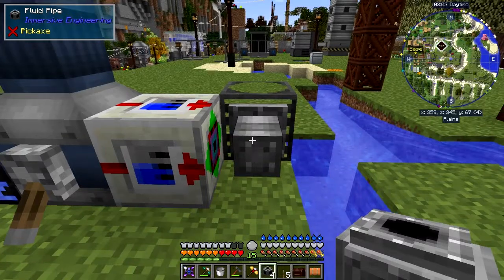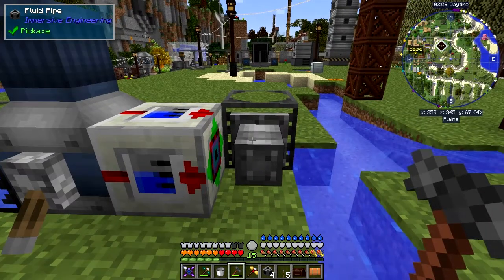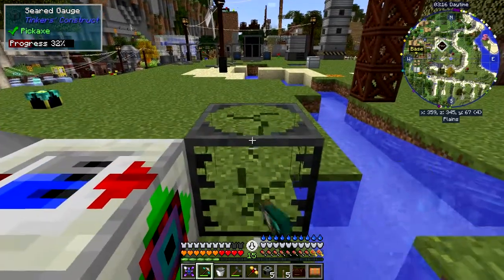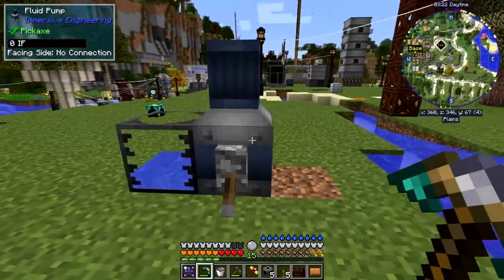The pipe connects to this but doesn't connect there. It doesn't work at all with Immersive Engineering as far as I can tell. It might work with drums, but not with barrels - you've got to use a pipe. I got a little bit frustrated, but I did figure it out.